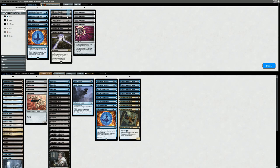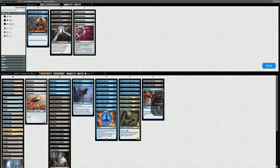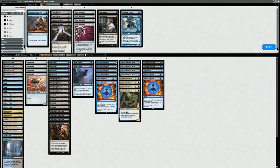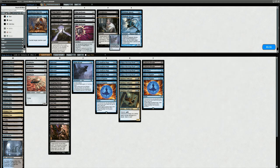Sideboarding against Burn: Collective Brutality is definitely coming in. Spell Pierce seems okay. Force of Negations — two-for-oneing ourselves isn't great, but if we enact our game plan and get ahead on cards, Force can counter a burn spell or protect a creature. For cuts: Thoughtseize is easy to cut. Mistblade Shinobi — bouncing an Eidolon can be okay, but most of their one-drops with haste make bouncing them less impactful. We'll shave Smoke Shroud since they don't have a ton of blockers, and Plague Engineer doesn't do a lot. We'll be on the play.